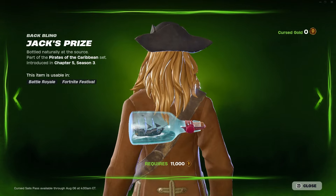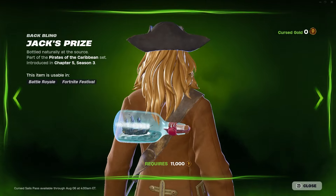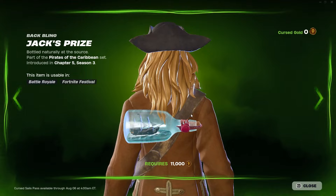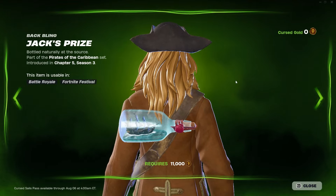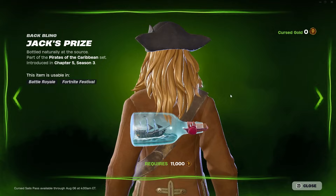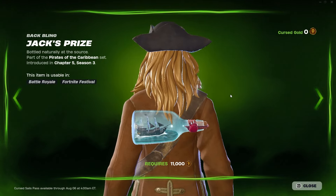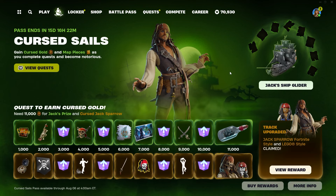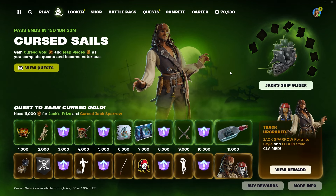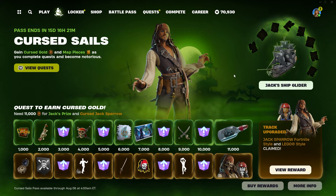The last free item is Jack's Prize back bling. You can see the ship in the bottle with the waves and the cork where you open it — it's sealed up. You can definitely tell it's animated: the water is moving, the ship is moving. A lot of attention to detail here. That was everything for the free Cursed Sails pass.